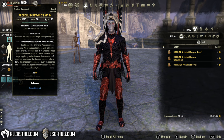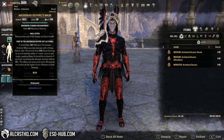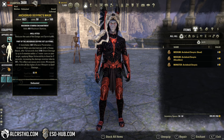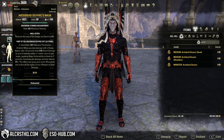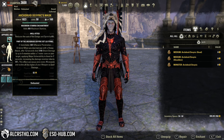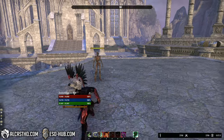First off, we get a lot of penetration, and then when you deal damage with a heavy attack, after 1.2 seconds, deal 3k shock damage to up to 6 enemies within a 7m cone on your target, applying major vulnerability to them for 7 seconds, increasing their damage taken by 10%. It has a 15 second cooldown and it scales off weapon and spell damage.